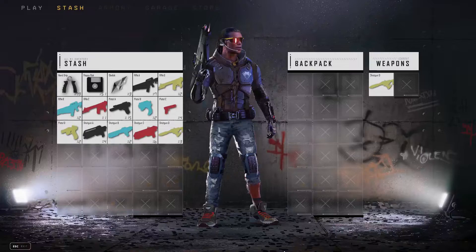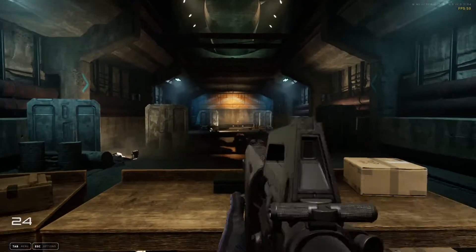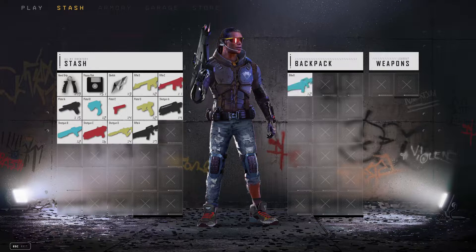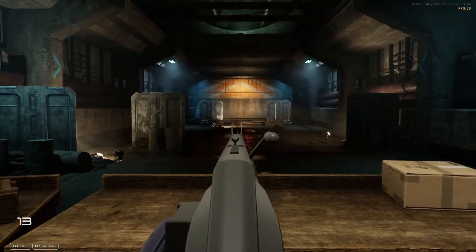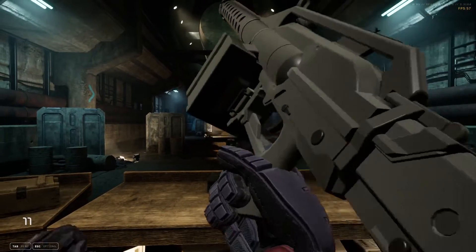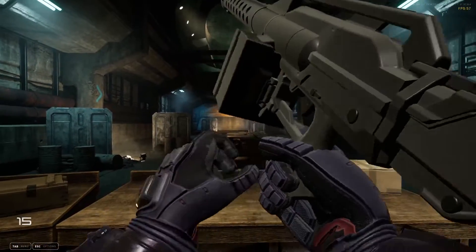Now for the rifles. This is the first gun we ever had — the most finished-looking one. You already know what that looks like — that is Rifle A. Rifle B is very crazy, almost like an LMG, but it's single fire. Interesting design and a different way it shoots. That is Rifle B.